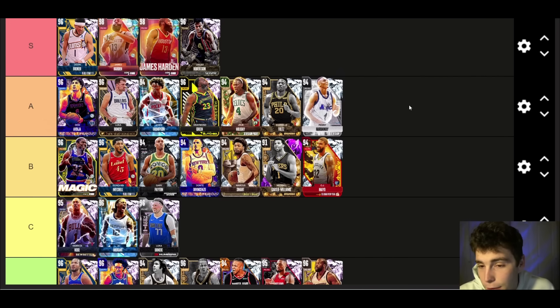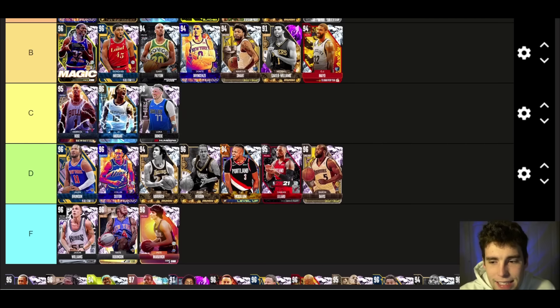Penny Hardaway — A tier. To this day Penny is one of the more complete point guards in the entire game. Obviously if you have the Galaxy Opal Penny you've got a gem, but Diamond Penny is still really good. The Galaxy Opal is just an improved Diamond Penny — that's really all there is to say. A tier is where he belongs.